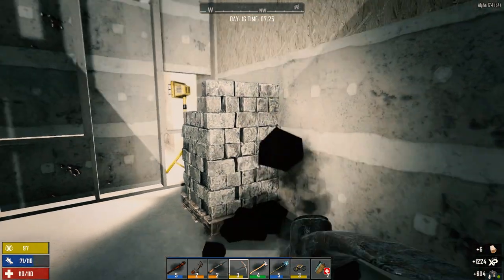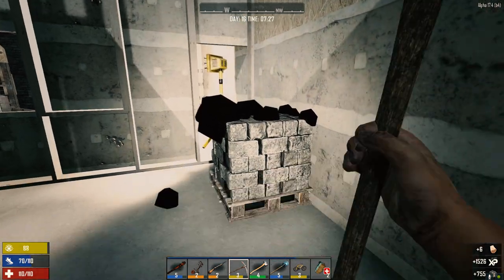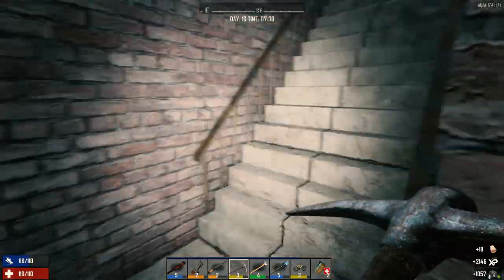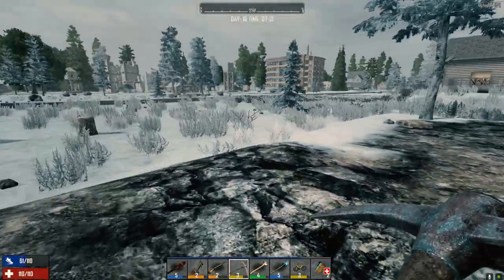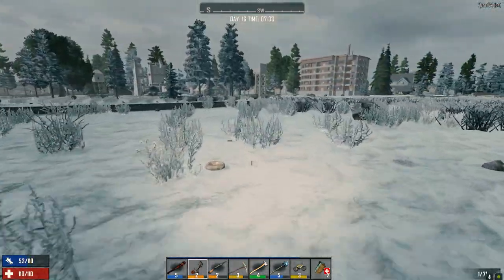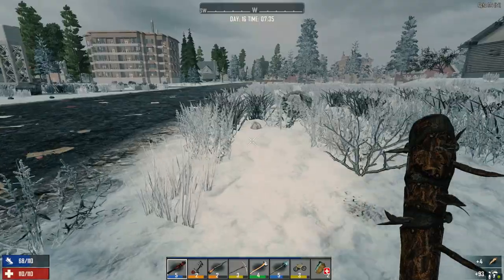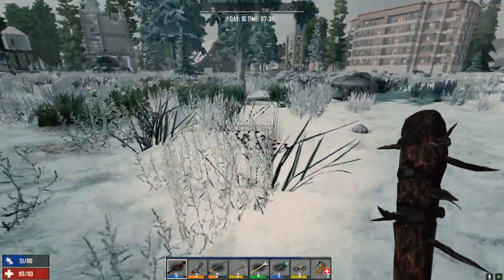I'm going to grab this last little bit of stone and then we are going to GTFO. We don't really need the stone from here — we can always get it elsewhere — but for two hits and a couple hundred stone, might as well grab it. That barn over there most likely has at least two crates in it, and it's an easy clear. Let's go hit this one up.